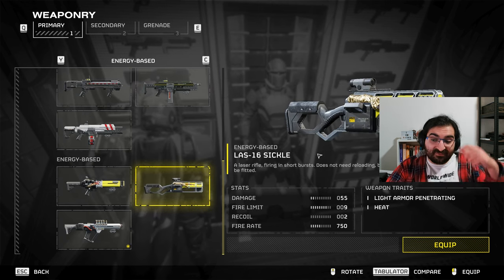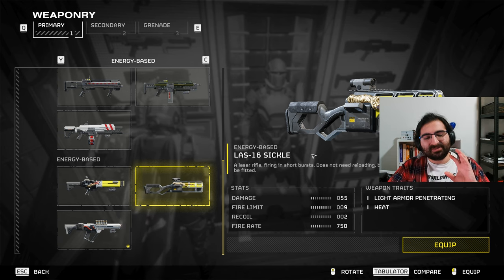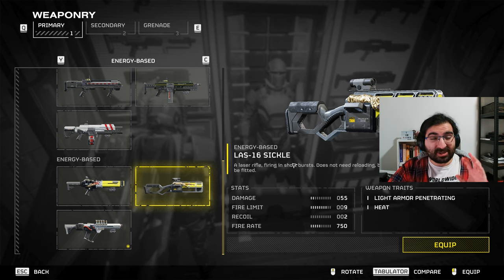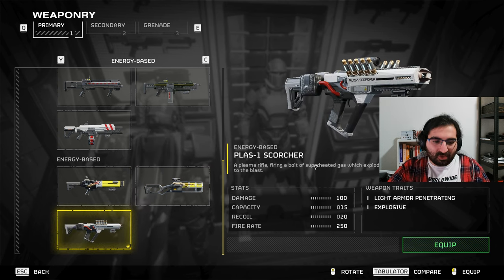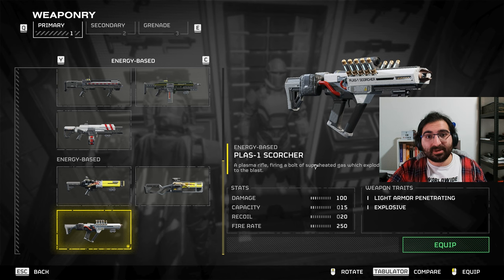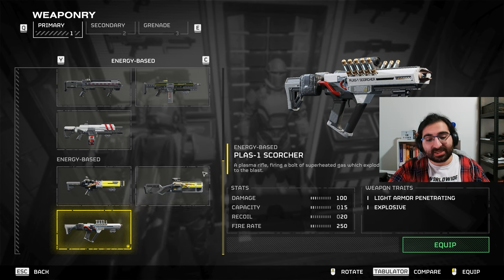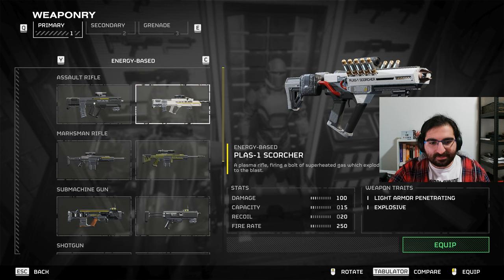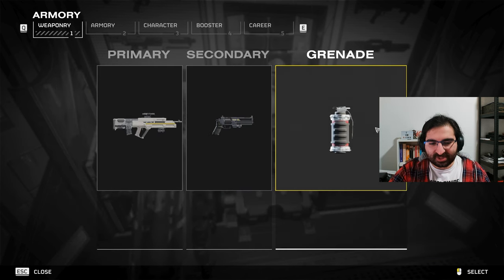The Sickle is quite good — it's very useful for just mowing down bots. It does take a bit of time to wind up, but once it does wind up it's pretty good. The Scorcher is unique in that it's the only weapon that can kill the Strider, so it can be useful from that perspective. I'm going to go for the Liberator Penetrator here just so I can go for better shots at a distance.